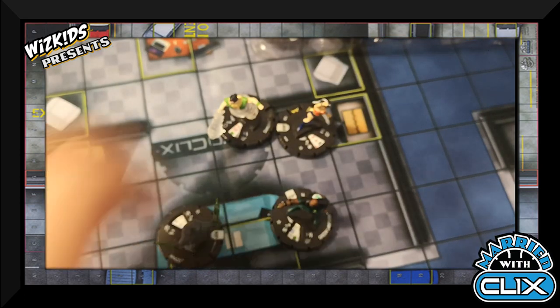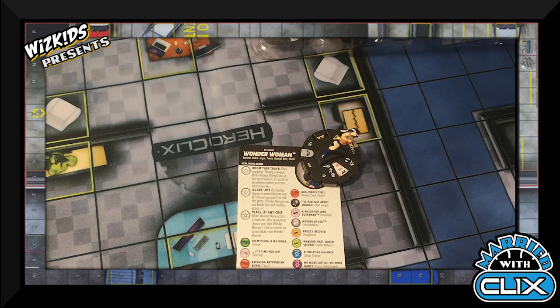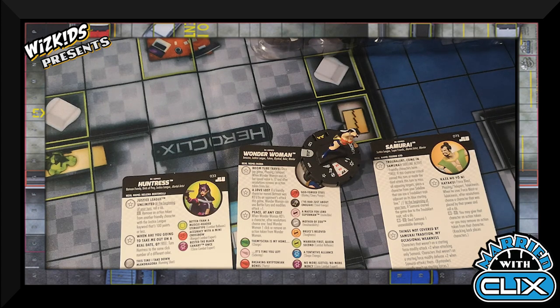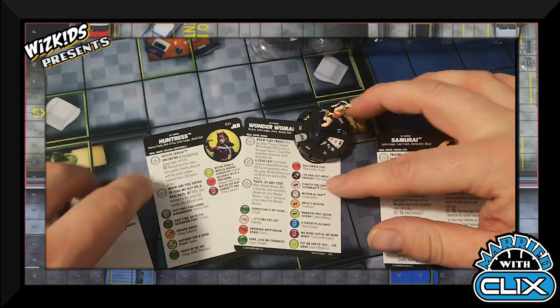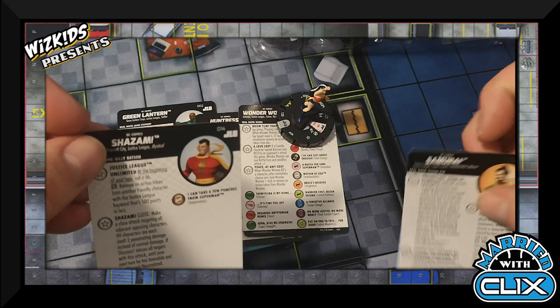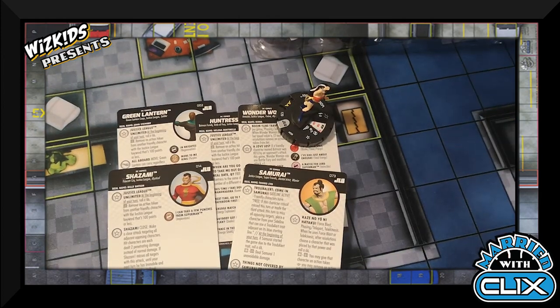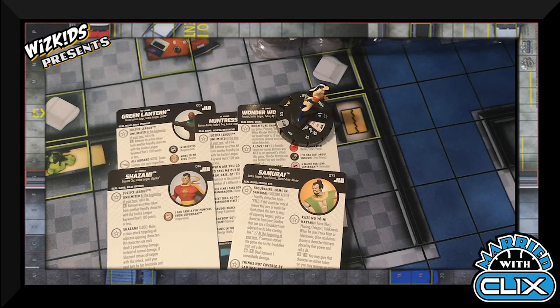Wonder Woman is the key figurehead of this team. Alternatively, if I went with the Justice League theme team direction: Wonder Woman at 100, plus 65 for a second character, brings us to 165, leaving 75 points. You could play Shazam at 45 and Samurai at 30 for a five-figure Justice League theme team — winning extra map rolls and getting lots of probability control. That's actually a very solid option if that's the route you want to go. I kind of talked myself into it.